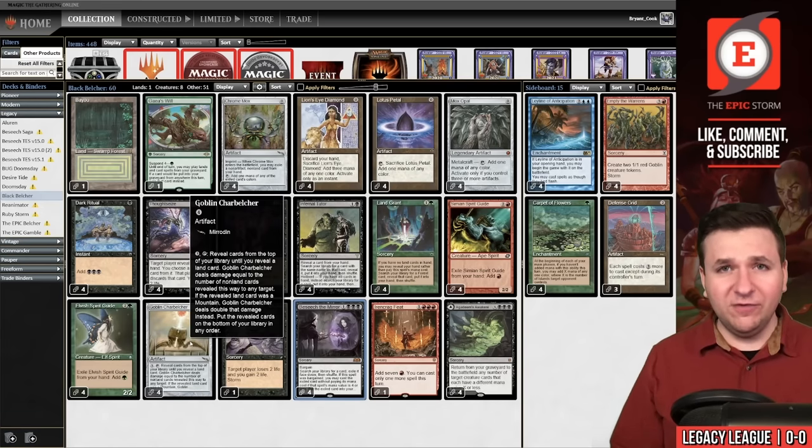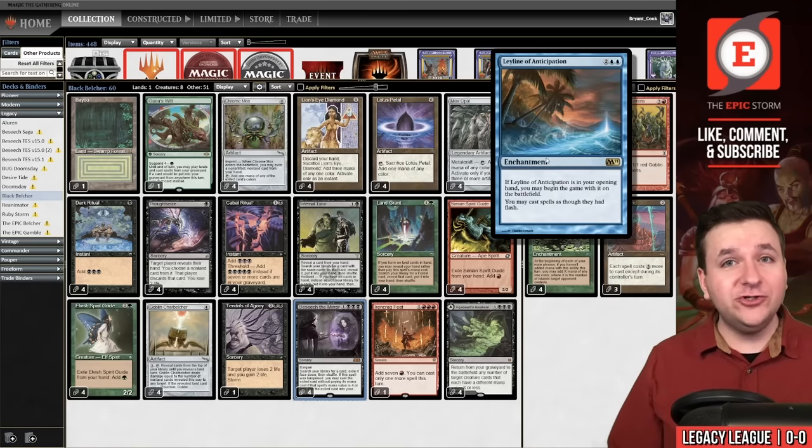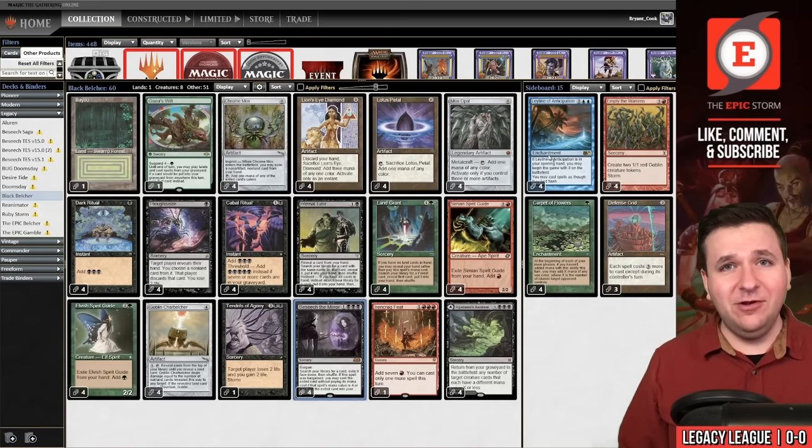The shell of the list is super fast. You're going to see tons of turn-one wins today, and I'm hoping for a turn-zero win with a Leyline of Anticipation line. Let's go see if we can make that happen in the first round.